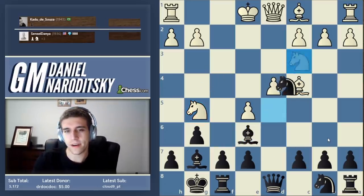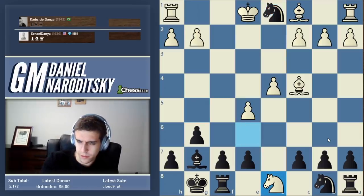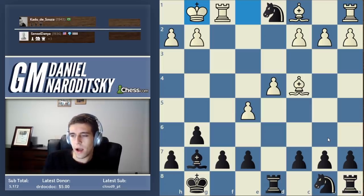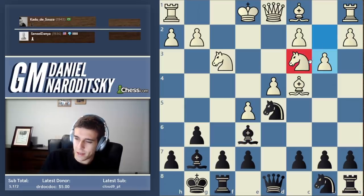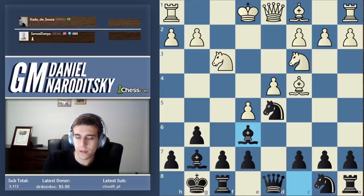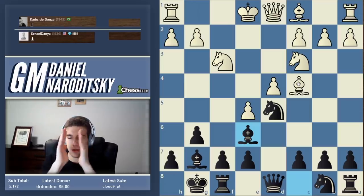He goes castles. Pawn to b3 would be fine, except it would hang the knight — you would create another undefended piece. Make sure that when you're trying to solve a problem in chess, you're not creating another one in its place — a very typical cause of blunders. Tunnel visioning is when you zero in too much on one particular concept, forgetting about others.